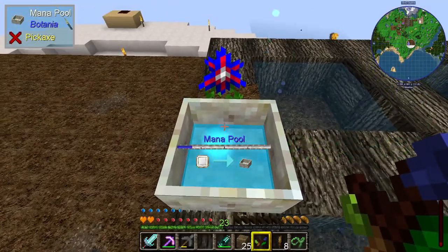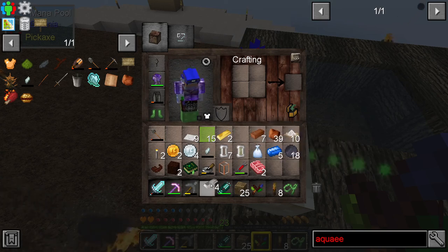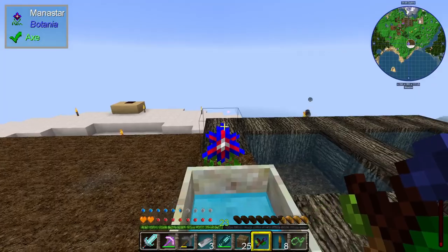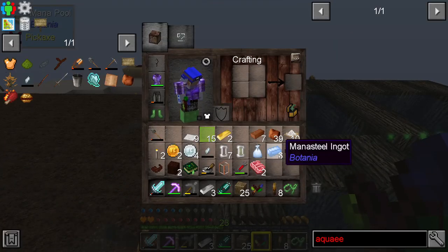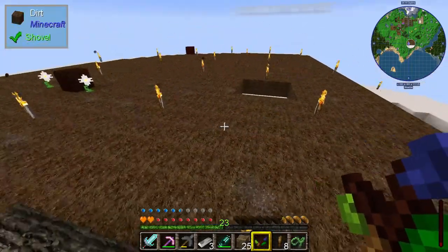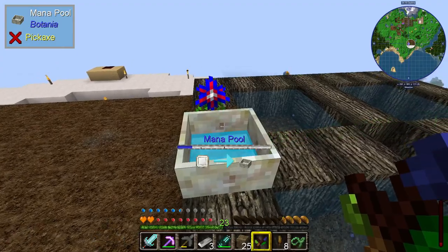There's now enough mana in there that I can make certain mana-related things, like this mana steel ingot. If you take an iron ingot and throw that into the pool, there's a puff of magic and it's now produced a mana steel ingot. So you can use the mana in here to turn things into magical versions of themselves with reasonable ease, just like that.